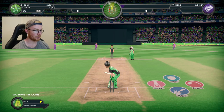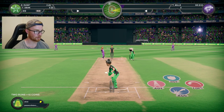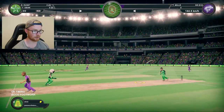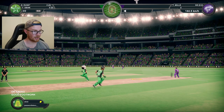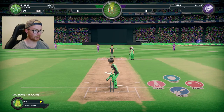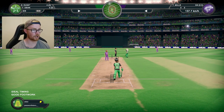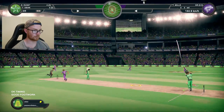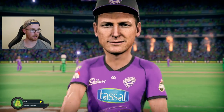Two off two balls here. Let's try and whip this one off the legs — it's found the gap, we'll pick up two. Pretty slow start by our standards. This one's on a good length — let's try and whip it. It's a wide — that would have gone for six as well. That one's going to be out. Not the greatest start there, lads.